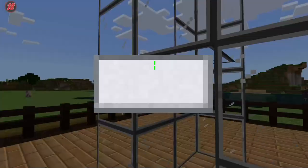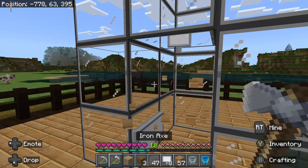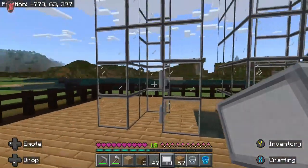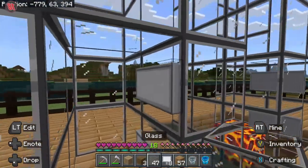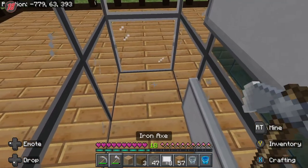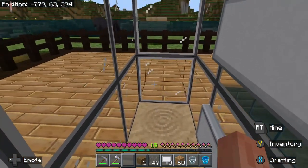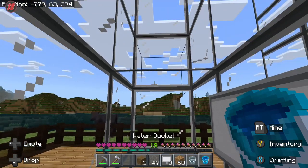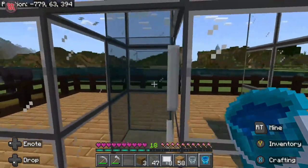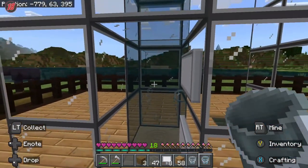So now we need to put the signs up. Actually, I'm going to turn those around so it looks uniform. You can put 'Elevator Up' and 'Elevator Down' — whatever you want. You'll need soul sand — put it there. And now we're going to take our water. You want to do this on every one of them; don't skip them. You want those bubbles to go up.